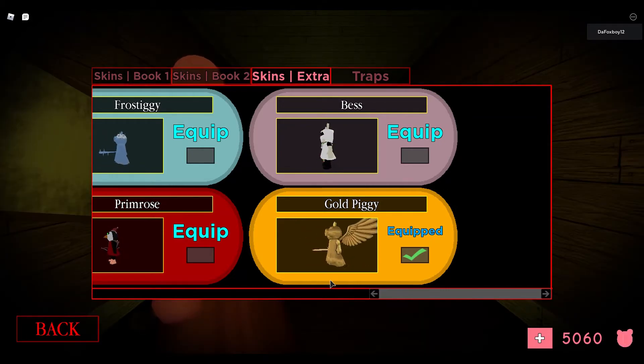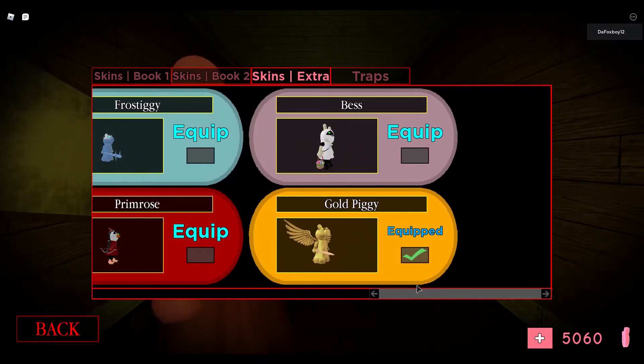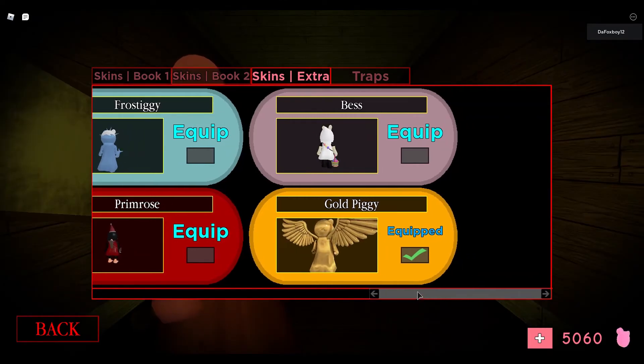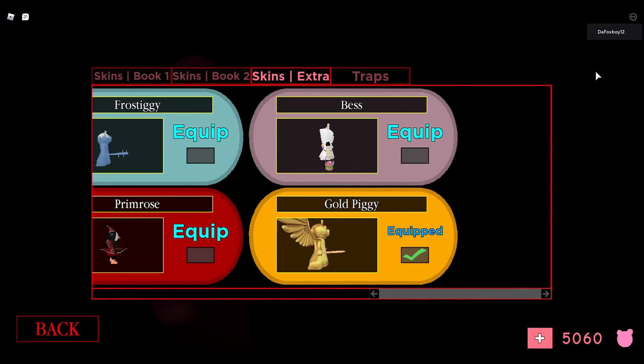Yeah guys, that's it for today's video. Hope you guys enjoyed - this was the gold piggy skin. I like how minitoon decided to do a hunt for it like you had to go around and do a puzzle - this was really cool. minitoon also said on Twitter that this one would be a hard one, but people were able to figure out the clues really fast. So we kind of fooled minitoon - minitoon was wrong about it being hard, we figured it out on the day it came out. This skin looks really cool. To get the safe to open on the third floor you have to match all the colors with the numbers in the different circle things. Thanks for watching, I'll see you in the next video, bye bye!